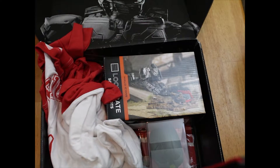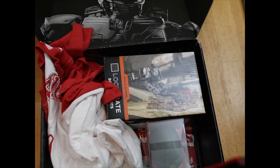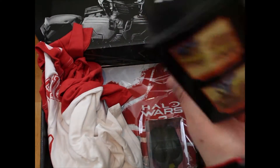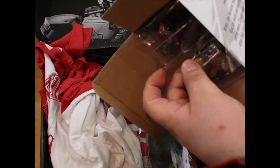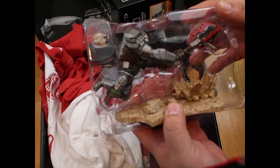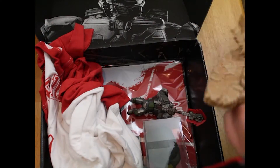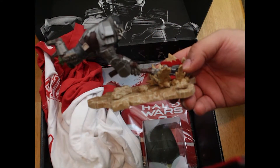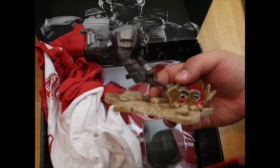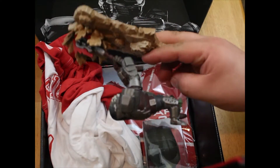The icon continues the collection of Halo loot crate minifigures. You have Atriox just pounding away with his gravity hammer. Same box as before, nothing special. I sped up the video because it was taking me too long to get it out of the plastic packaging. There we go - it goes together just like that. It comes with an extra peg in case you want to put somebody else in it. A pretty action-themed pose, just like the Master Chief one.